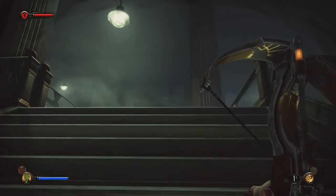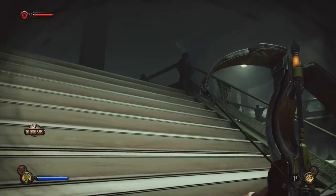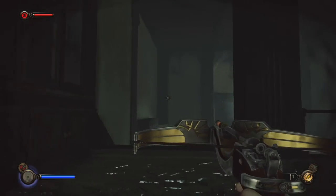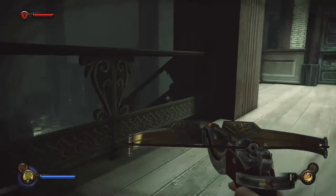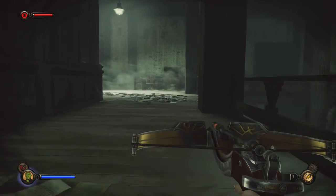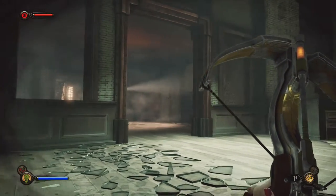We haven't checked up the upper level yet. That's all glass. I don't think there are any more enemies around here, so should be fine just walking across the glass. That's the cages - we've kind of been here. Yeah, and that's the projection.